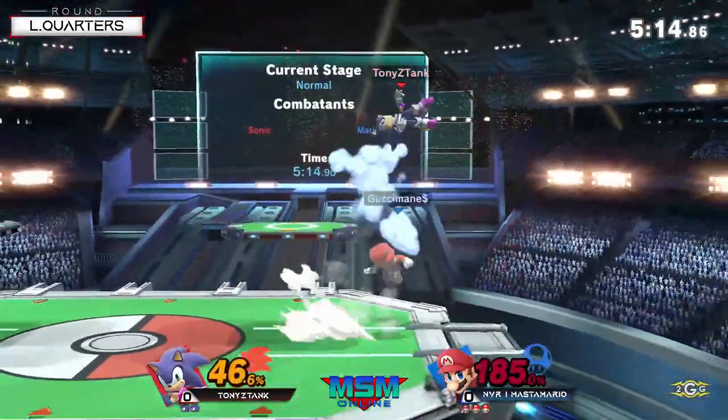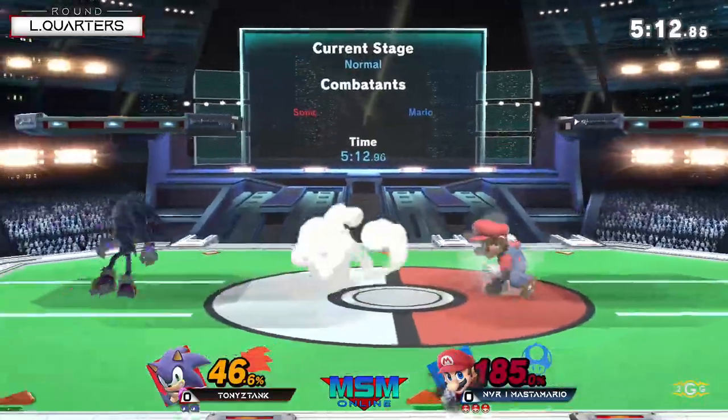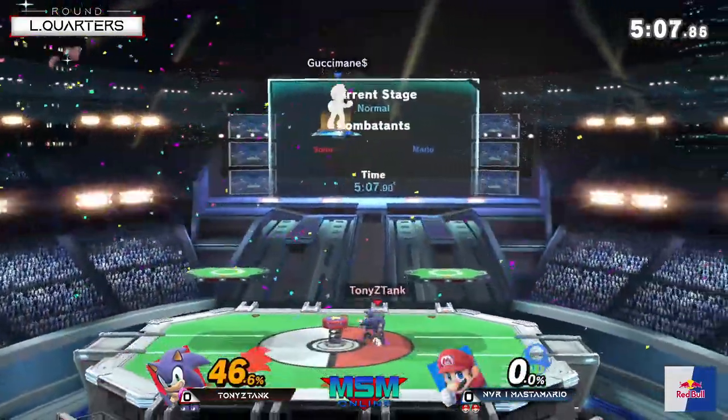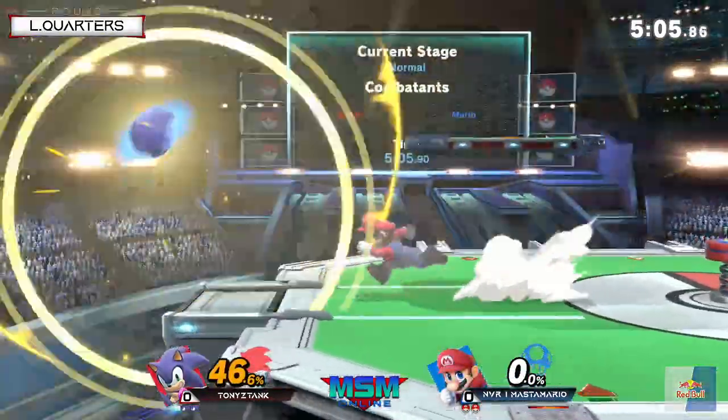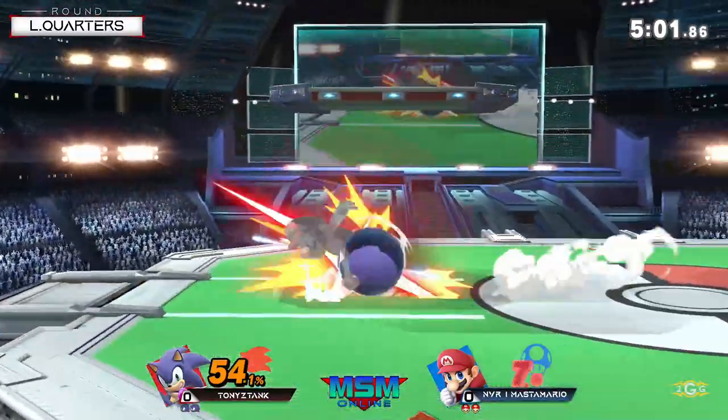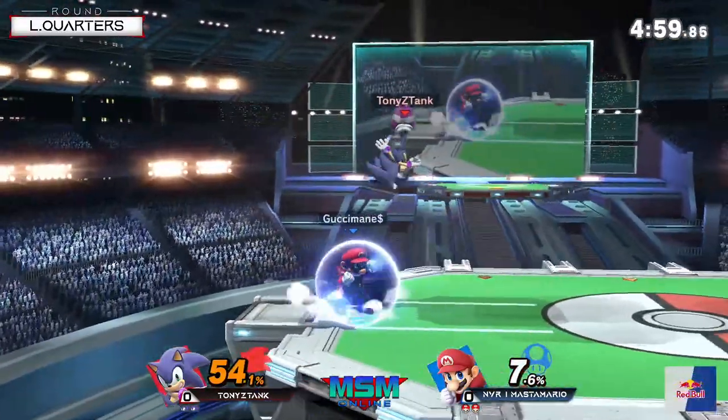Because now that Sonic is forced to approach, it's much easier for you. Exactly — you want that slot, but just because now you put Sonic on the approaching end, he's forced to more so play your game. Now that Master Mario is able to close it out for this stock, stage control is very important.